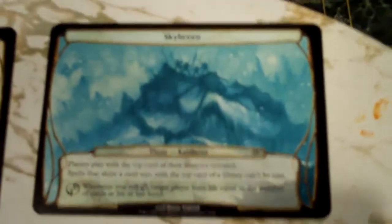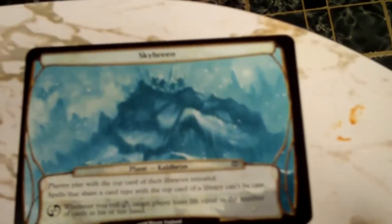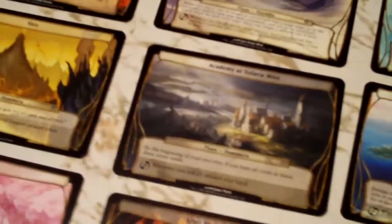Skybreen slows the game down a little bit — it's more of a lockdown card, but the chaos ability reads each player loses life equal to the number of cards in their hand, so that helps you out too. We have lots of copying effects to get back more of what you've played.